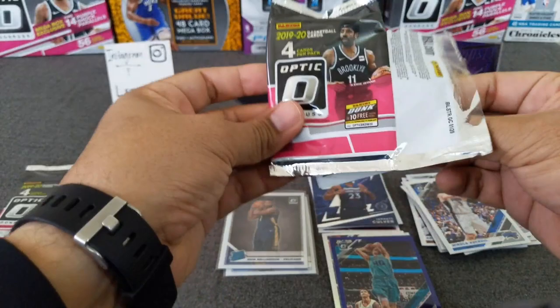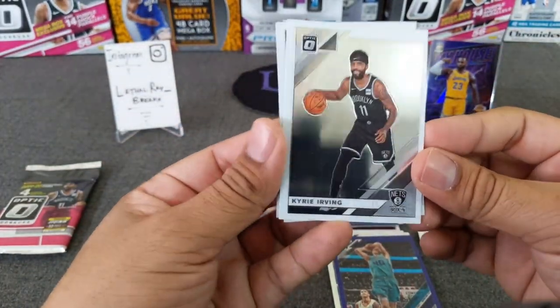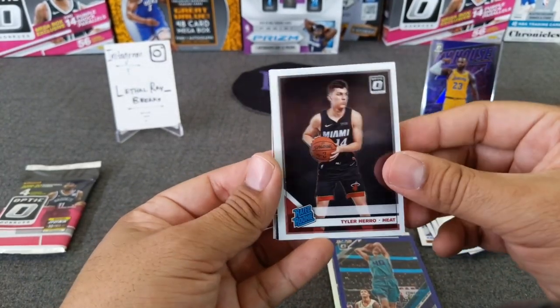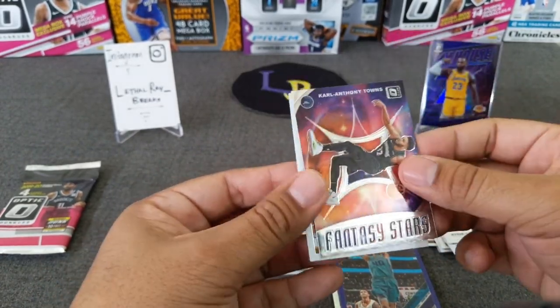Unfortunately those are off-center, but we'll always take it. Here's KD's friend — Kyrie, nice. Tire Harrell. We've got Fantasy Stars — Cheeseburger. And Donovan Mitchell.